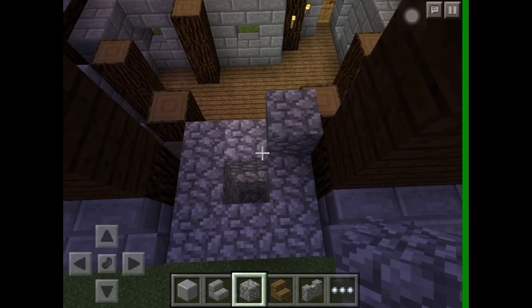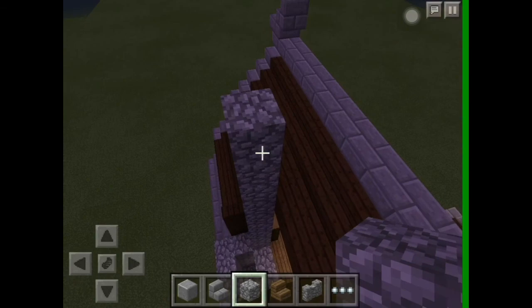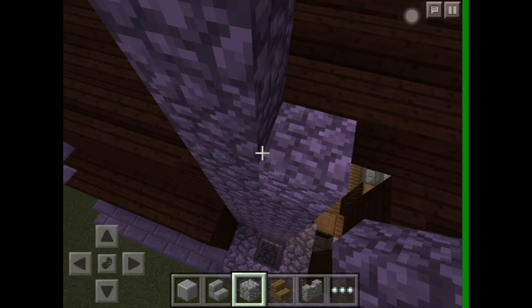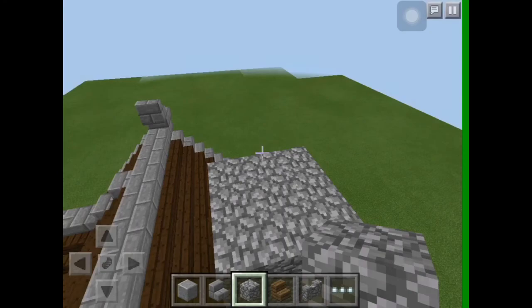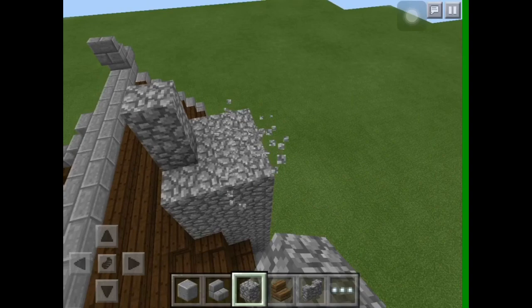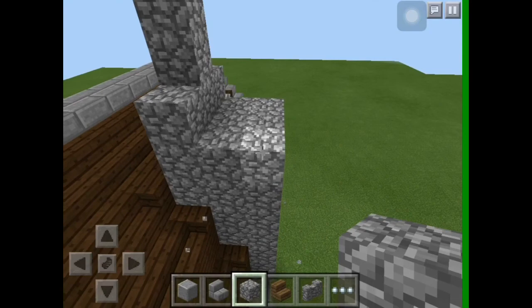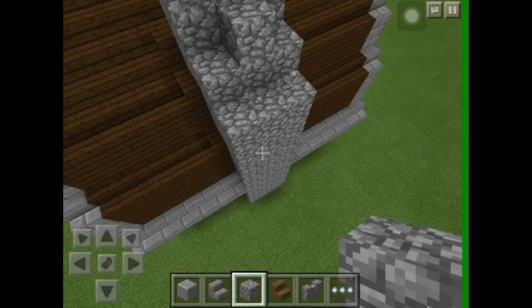Now onto the chimney. You're going to want a hollow center — it saves cobblestone. Raise it up above the level of the roof on all sides so we can sculpt it. Once done it should be a three-by-three cube. Raise one bit up by one at the closest edge to the front, bring the rest down one, then the back two down one, and the very back one down two. At the edges bring those down by varying amounts — this gives that slanted yet smooth effect.